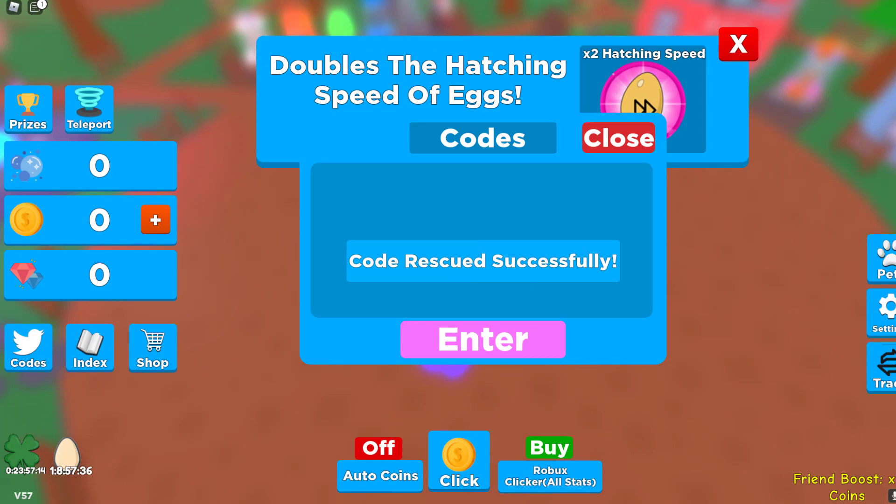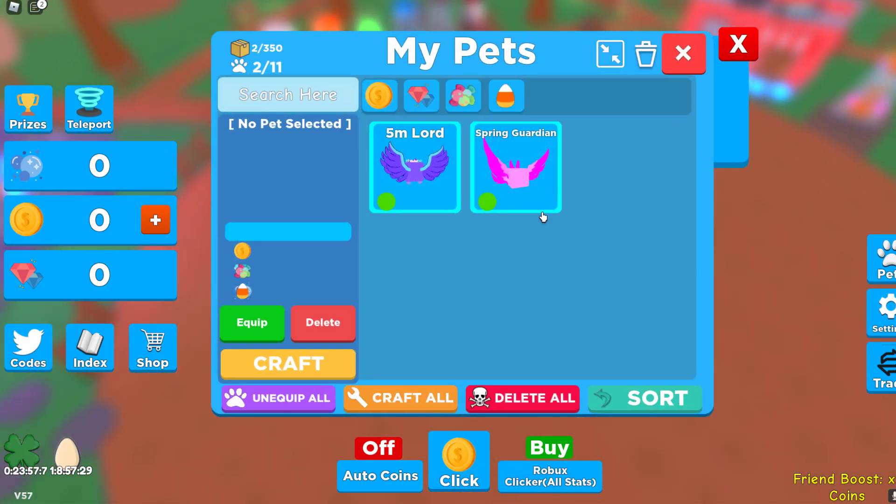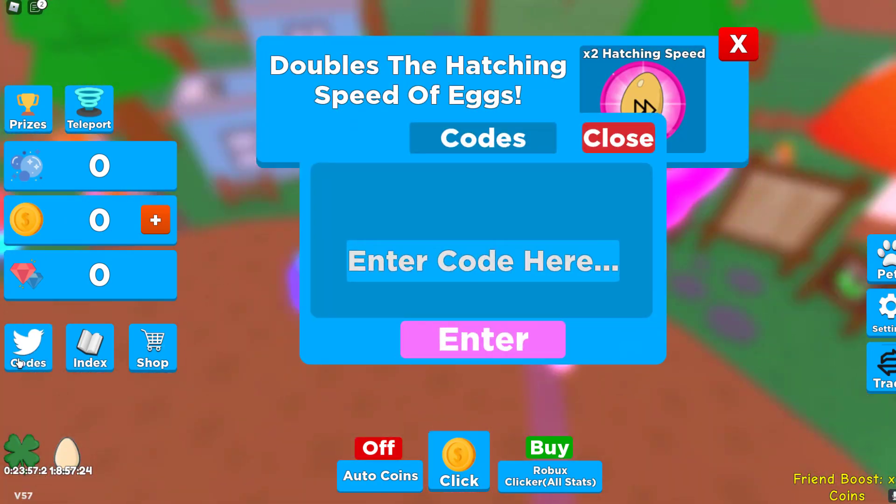We've got free secret, which will actually give us a spring guardian pet — that's really, really cool. Let's redeem it: free secret. We got a spring guardian — look at how big it is. It's actually a really cool pet.